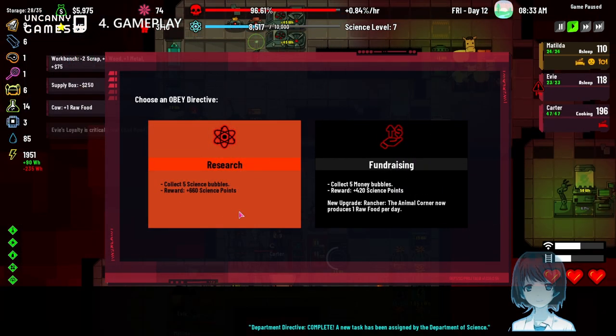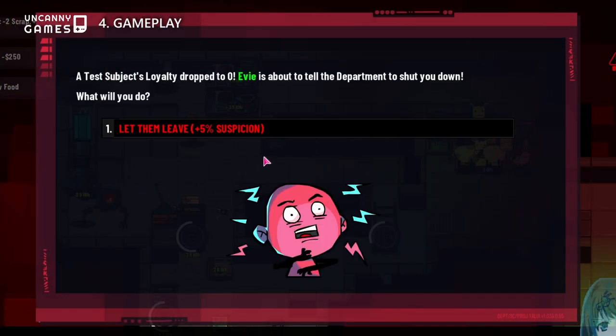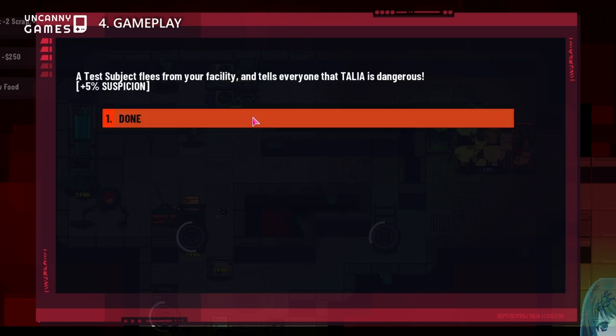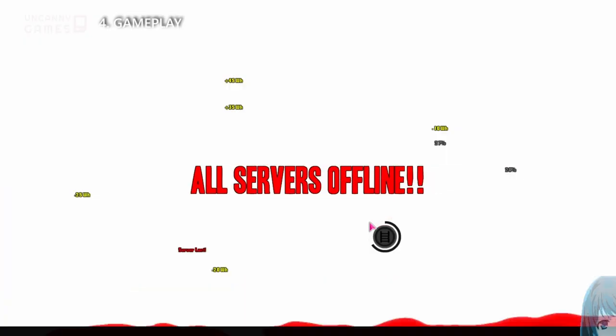Ensuring that your computer servers do not run out of power whilst keeping your test subjects alive but unsuspicious of your sentience, combined with the objective of ultimately gaining independence and overthrowing your human masters, is no easy feat.